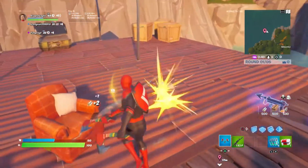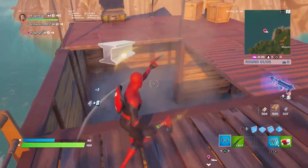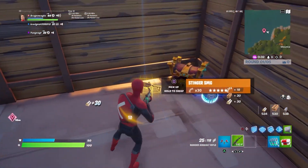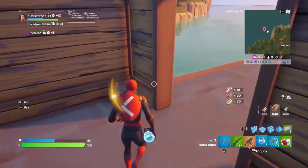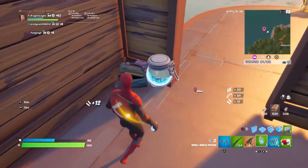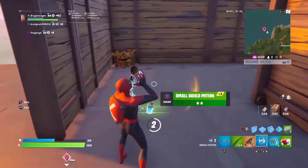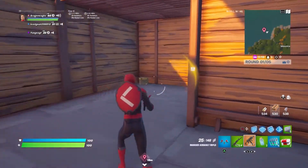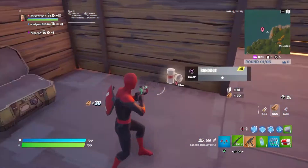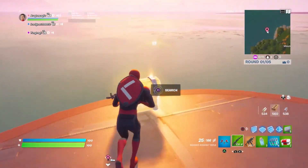I already have 500 of each mat, so 1500 materials total. I already have at least one gun - I just got a gold stinger SMG. It's just an amazing place to land. I also got minis, and I'll pop this shield pot then drink the minis. This is kind of like the recreation of the Chapter 3 boat, except instead of a supply drop it's a llama. There's also a big chest - it's just a really good place to drop.